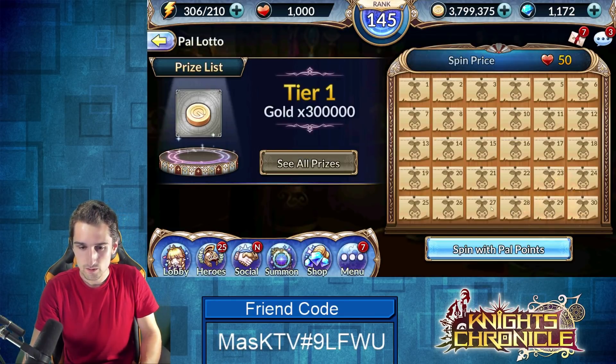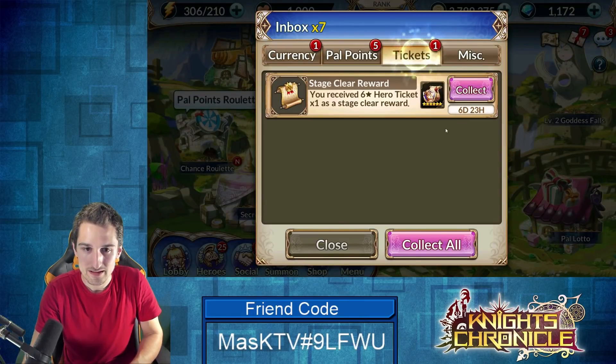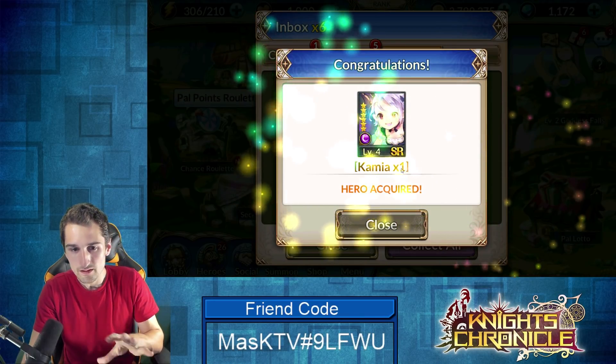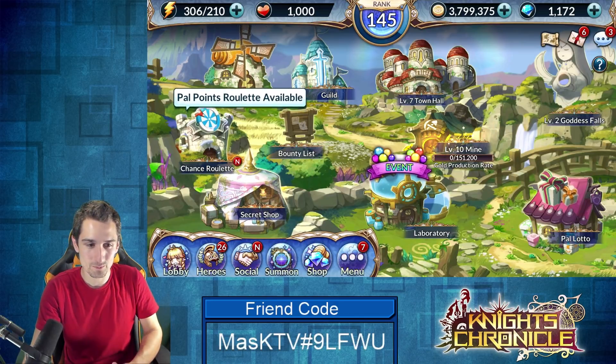Let's jump right into the PAL lotto — oh, one last thing: a six star hero ticket. I think it's a super rare ticket. Kamiya — I was slow-key hoping for Esmeralda, that's the only thing I was really thinking about.